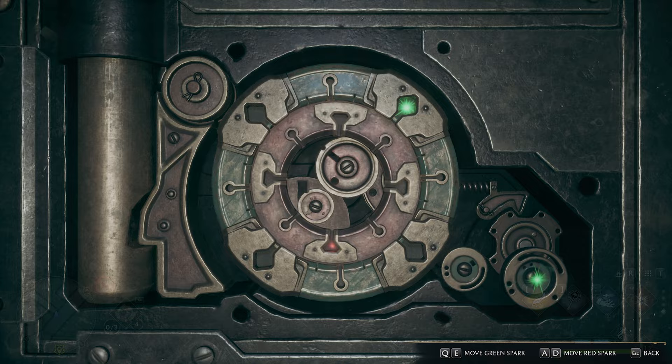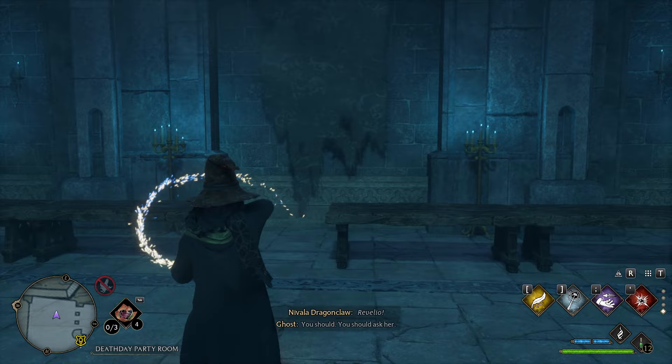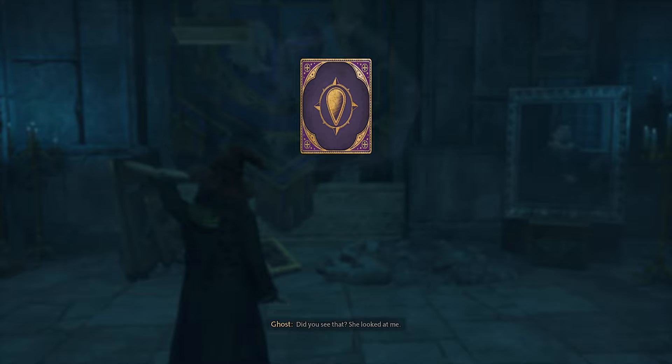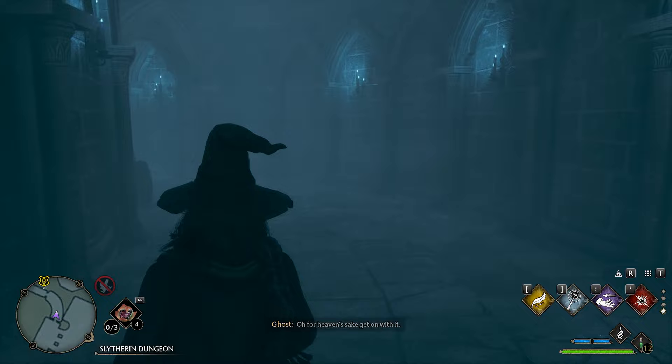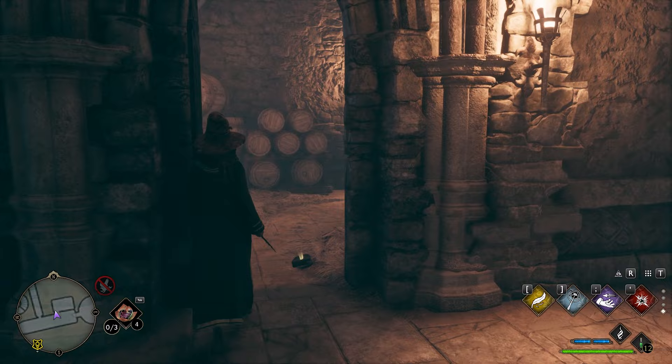With Alohomora unlocked, proceed down this hallway. Go over here and you will find another page. Then turn around and go straight down and you will find another field guide page. And that's not all — look up and you will see a page flying around, so there are three pages in this room. Leave and go back down the hall. When you exit the door, go left because there is another locked door to unlock — inside is a brazier that we need to light to get another page.